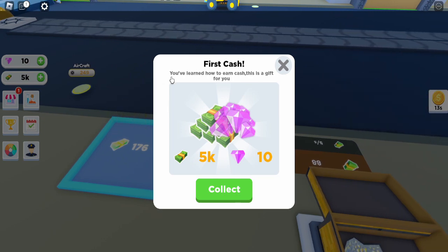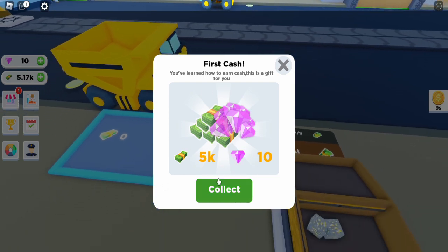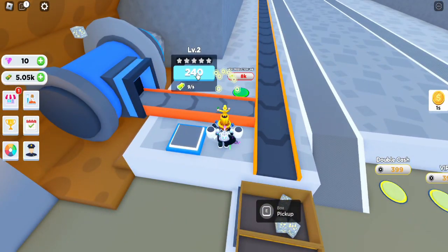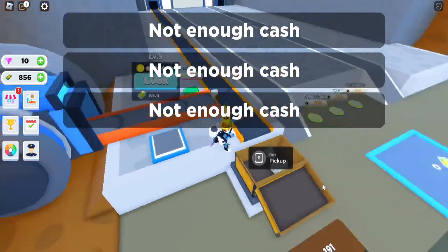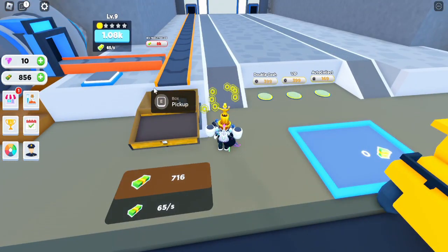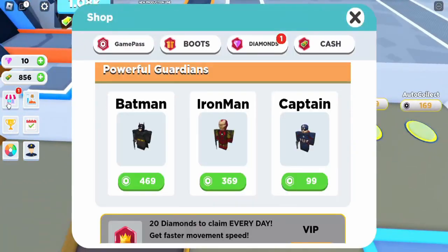There's something that says, 'You've learned how to earn your cash, this is a gift for you,' which gives me free 5,000 and 10 gems. That's a lot. This has a lot of upgrades. I think this is the amount of cash that is inside of the box, and how much it's earning per second.